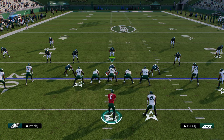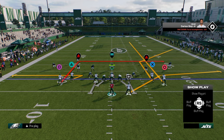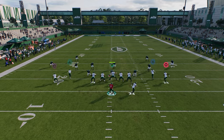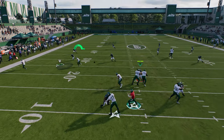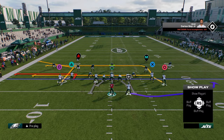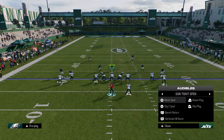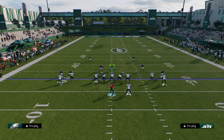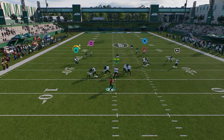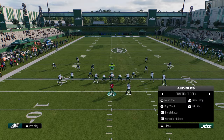I'm a big believer this year in having a three-man concept and a two-man concept. With digsy spot, the right side has a three-man and the left side has a two-man. So if they switch stick to the right, you can just work the left-hand side. Another reason to call this play is that zig routes are really good against man coverage this year. This little pivot route normally beats man a lot better. So you have that working for you.